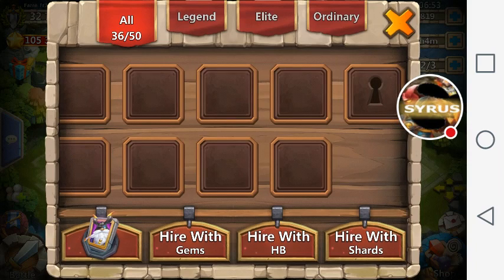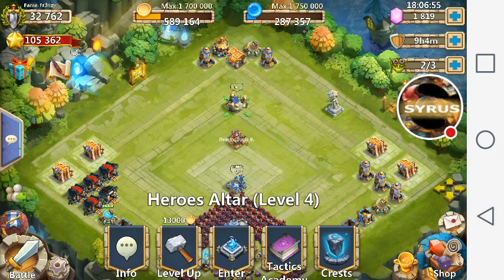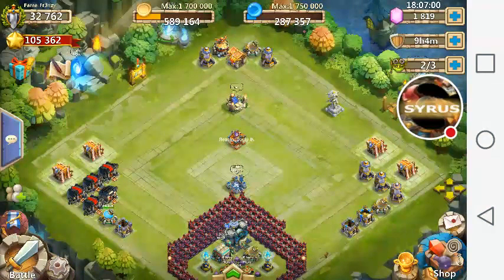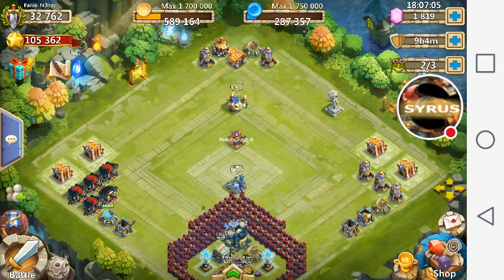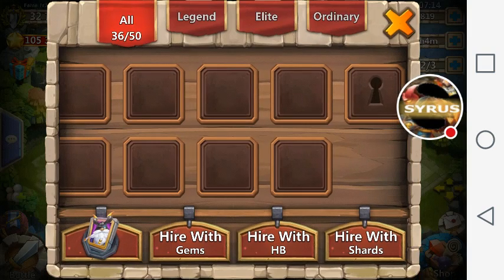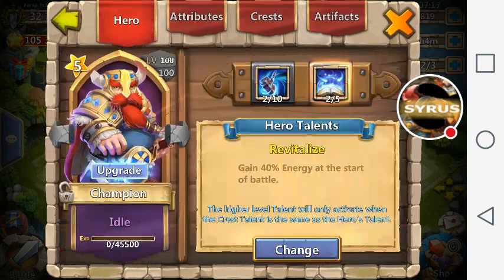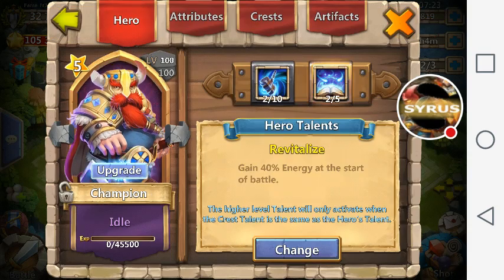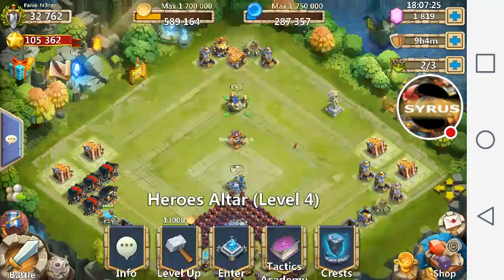I've got about 100,000 honor badges here. To boost your might, you're going to need a few things: gold, honor badges, and flames from clearing dungeons. Right here you can see gold, honor badges, and flames — you need to clear a certain amount of dungeons in order to upgrade your heroes. If you're just starting out, focus on dungeons until you've got your might above 10,000.